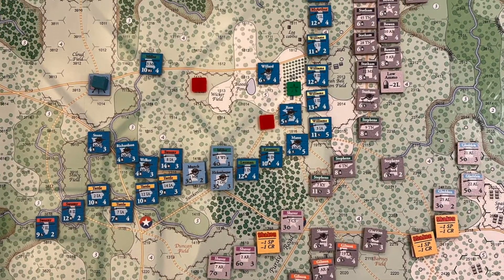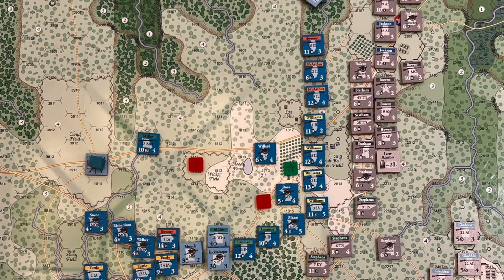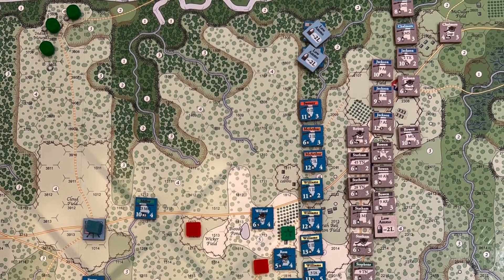Other games may have the Confederates come on here at the edge of the board, the Union player does nothing the first two turns, and the Confederates march. Instead, what we've done is research every regiment in the game — about 200 regiments and batteries — to find where they were located. The battle now starts at 8 o'clock, with Confederate surprise. You're not wasting hours marching and sitting around; you start with the battle. It's historical, and where it goes from there is up to you.